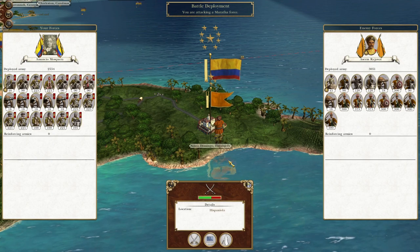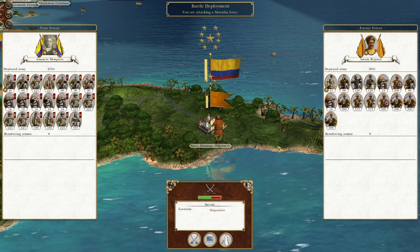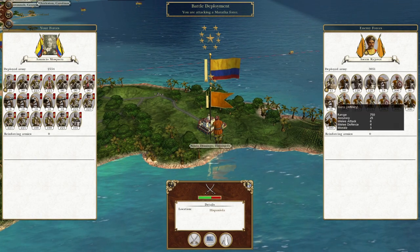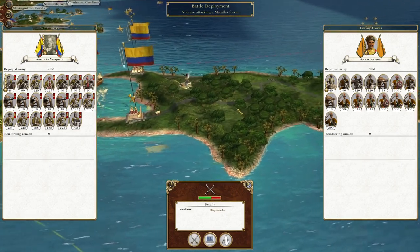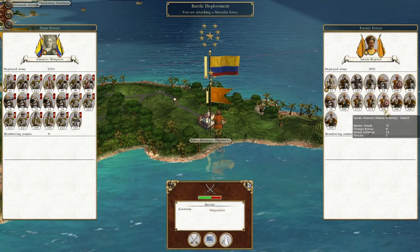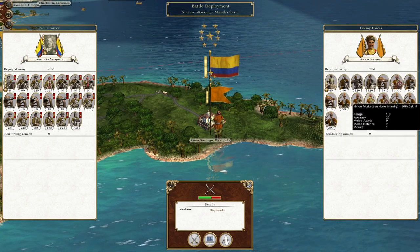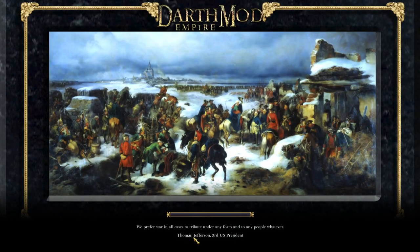What's up guys? This is the Rifeman and I am back to bring you to the next episode of My Empire to Door. We're playing as the Kingdom of Grand Columbia, and in this episode we're going to destroy this Maratha Incursion on our shores. They have not sent a full stack against us. We've been able to deploy a full army of our own to defend the city and then push out and attack.